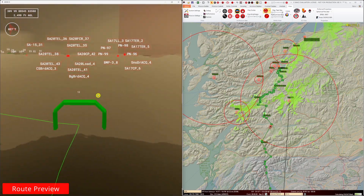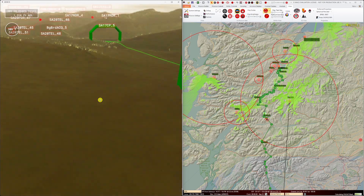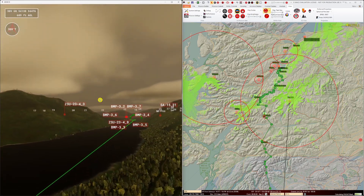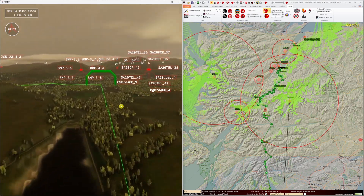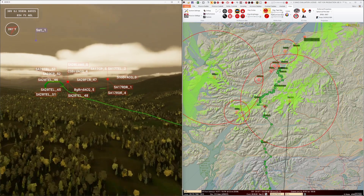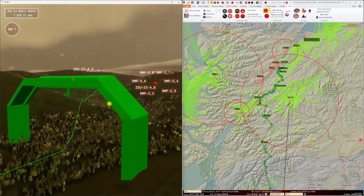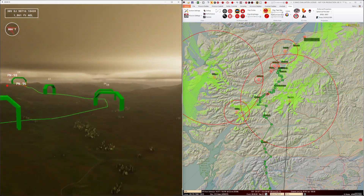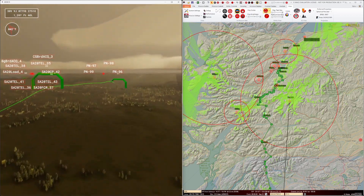Although we're going to do a full mission rehearsal shortly, before we do that we can check our route by flying it in ARMOR using the ARMOR camera. We can display the ARMOR camera in MACE as well so we know where we are on the 2D view. This way we can see whether certain waypoints need adjusting to keep us squarely in the low ground, and we can also see the sort of things we'll see en route that will help us pick the right valley to fly down, or towns to avoid.